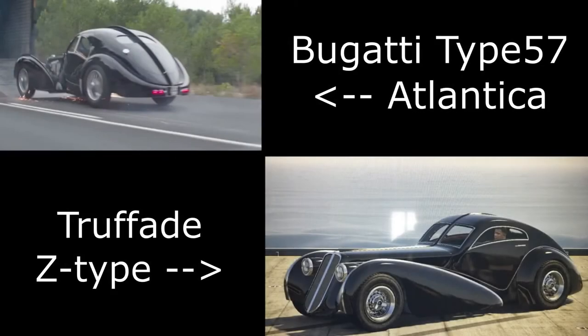Then we have the Z-Type. This comes from the Overdrive movie, which is on Netflix for you to watch. If you haven't watched it already it is a fantastic film — if you're into cars like myself then I'd definitely recommend it. This car gets a lot of screen time in the film — it's sort of the main car in the film — and it is based off of the Bugatti Type 57 Atlantica, which is over 40 million pounds. Thankfully it doesn't cost that much in GTA Online, but it is a pretty cool vehicle.